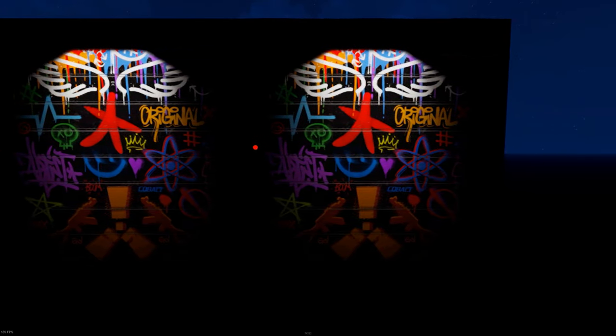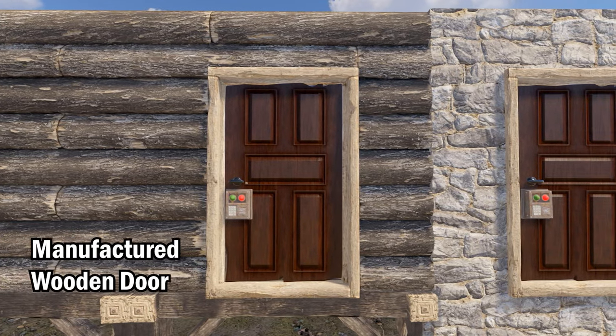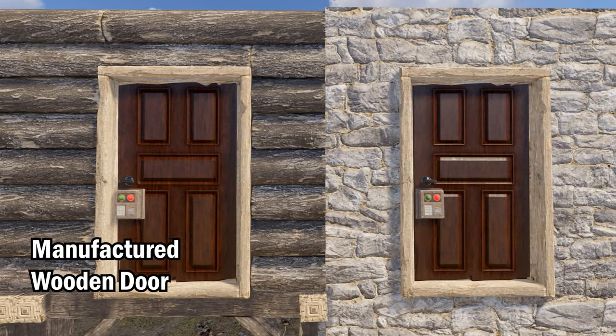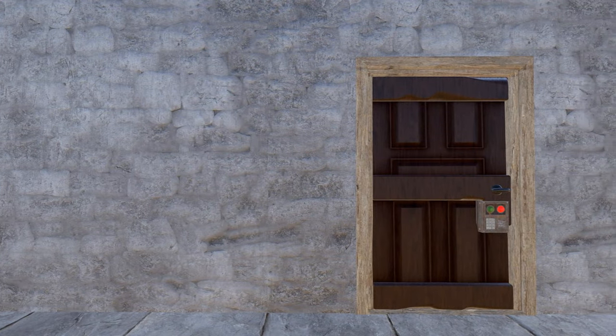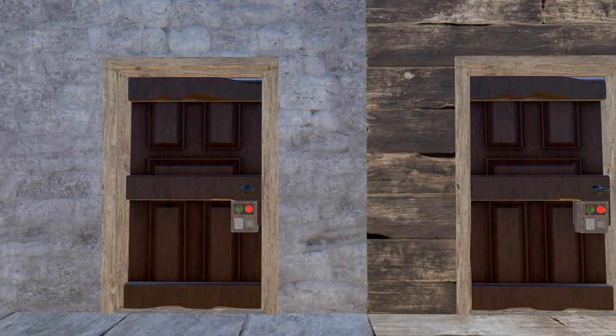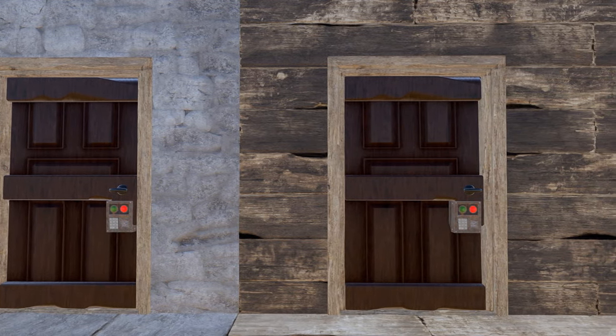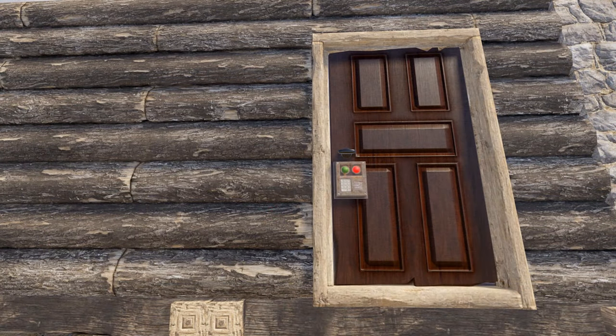Up next we've got the Manufactured Wooden Door. I'm going to be honest — it does look like someone watched Titanic, found a bit of wood that Rose was lying on at the end, and just decided to import that into the game. There's nothing creative or outlandish about this wooden door at all. They could have at least worked it so the code lock doesn't overlap over the ridges — it just seems a bit lazy.